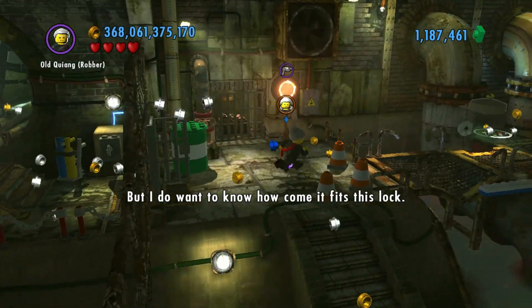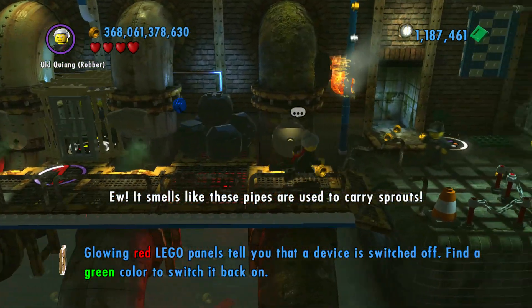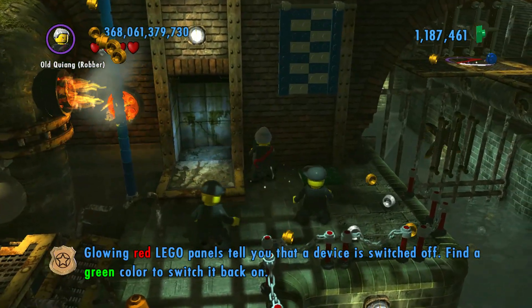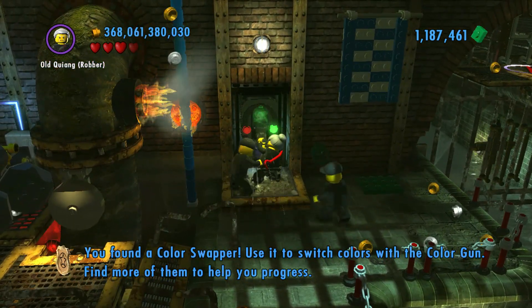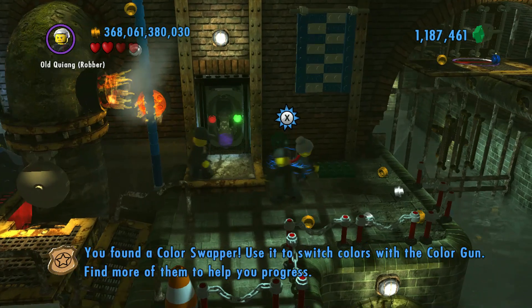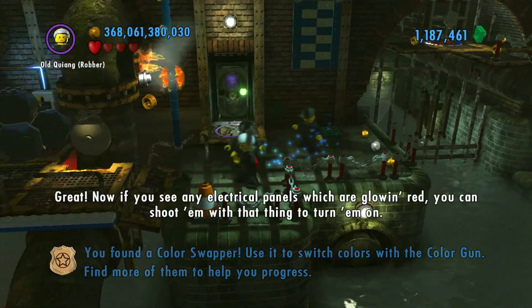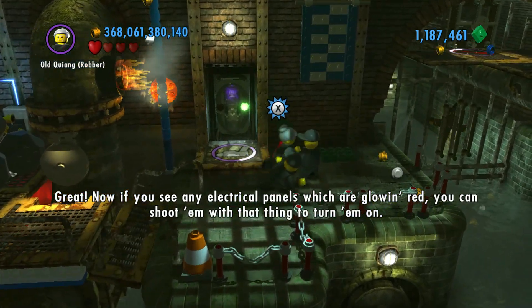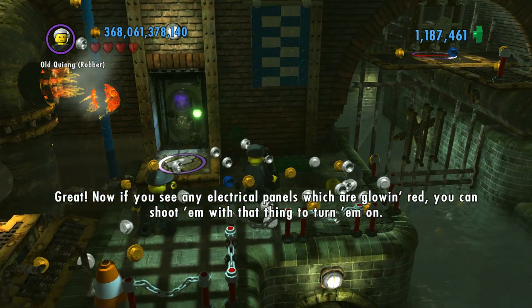But I do want to know how come it fits this log. Ew. It smells like these pipes are used to carry sprouts. I guess that's a color swapper then. The gun's got some kind of green stuff in it now. Great. Now if you see any electrical panels which are glowing red, you can shoot them with that thing to turn them on.